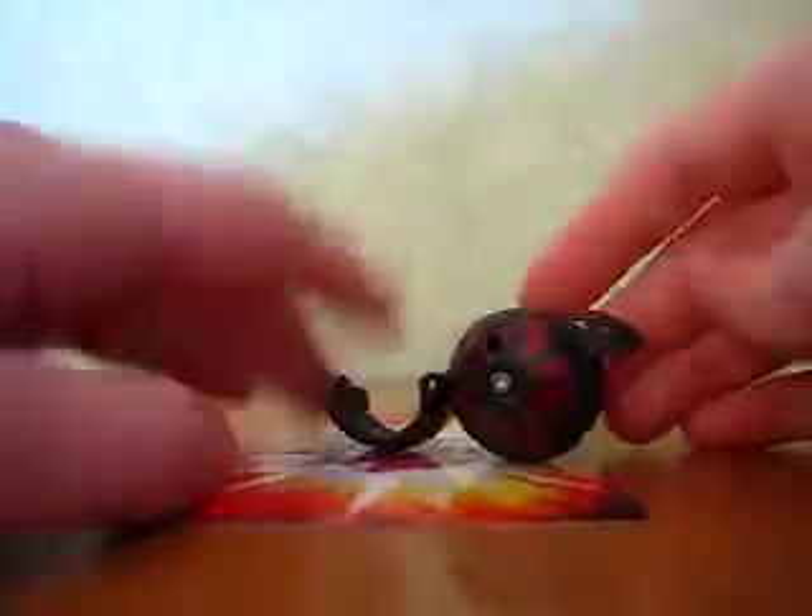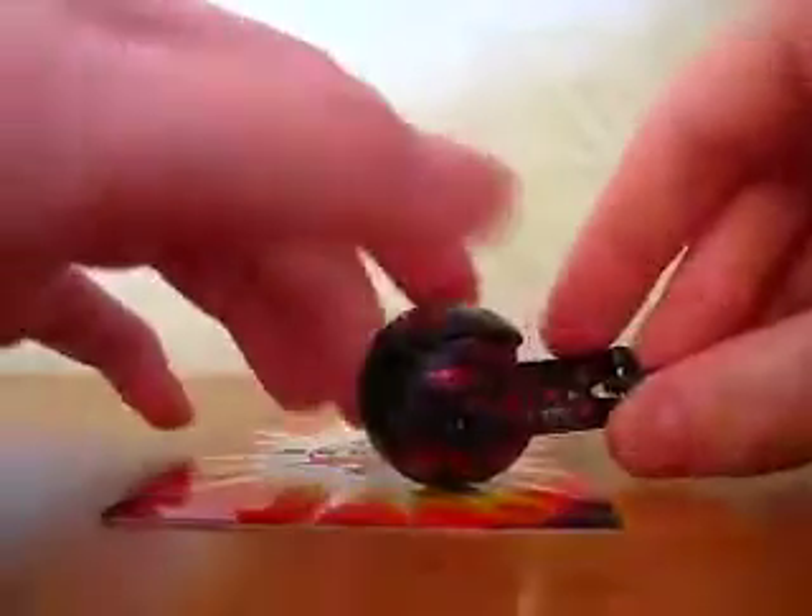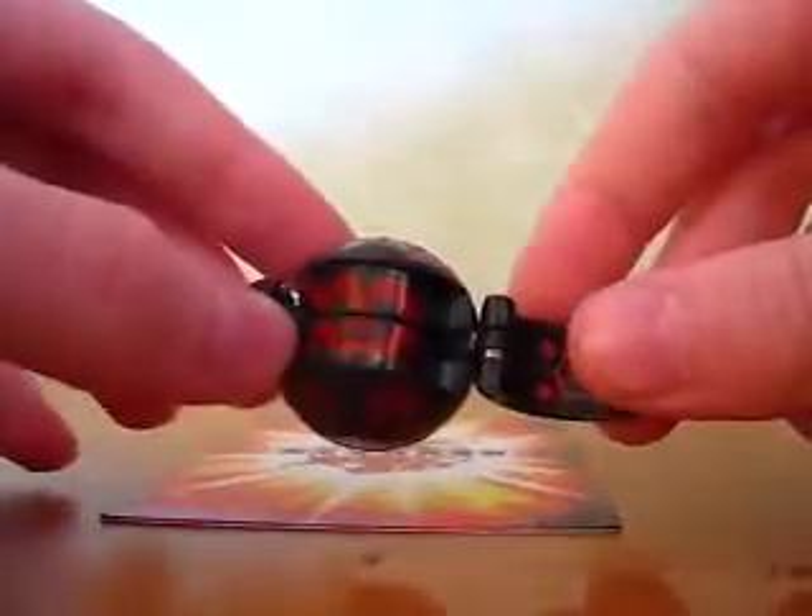I have a plain Darkus Serpenoid — 250 G's. You can see his G's there. I just colored it over with red but it's still there.